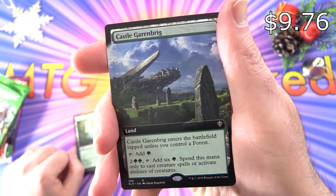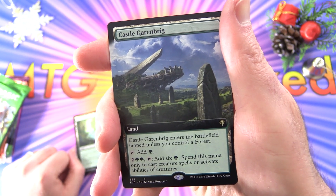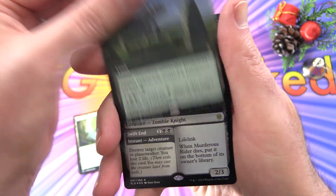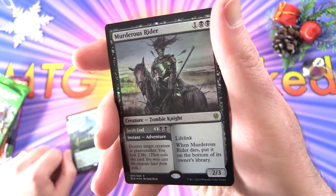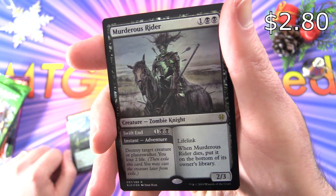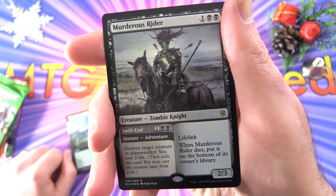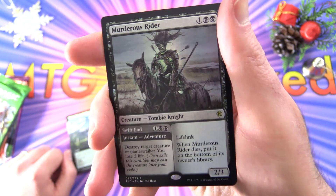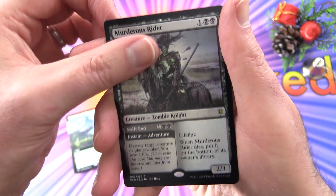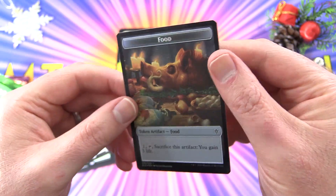Castle Garenbrig taps unless you control a Forest, taps for green, for two and two green taps to add six green — spend this mana only to cast creature spells or activate abilities of creatures. We also get a foil Murderous Rider — creature zombie knight, 2/3 for three, with Swift End: one and two black instant adventure — destroy target creature or planeswalker, you lose two life. When it dies, put it on the bottom of its owner's library. And we get a bear token with some food.